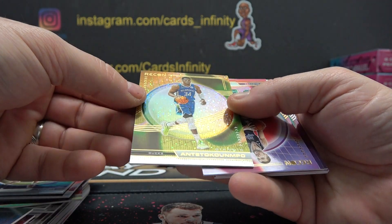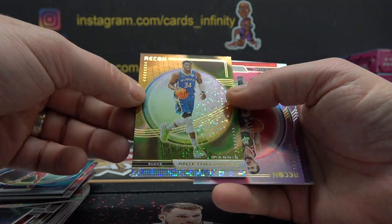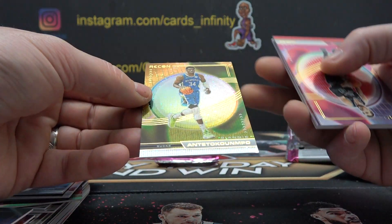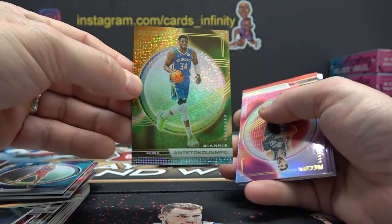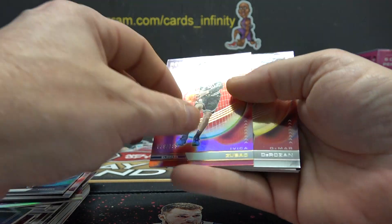There's a Giannis — wait, what's this one called? This is a short print, right? The Speckles version? It's 182. Is it holo? Either way, Gordo gets it. That might be a short print there, Gordo — I can't remember what that one's called. 39 of 199.